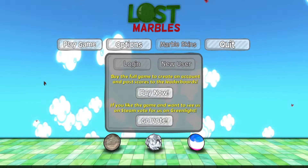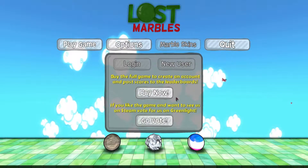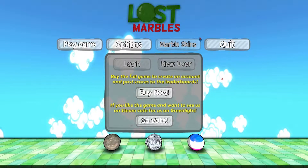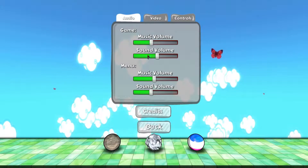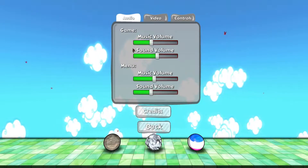Welcome to the InDemo for Lost Marbles. As you can see, it's got leaderboards. If you buy it, it's on Greenlight, which I'll link. Marble skins, which apparently you can't look at in the demo. Options: music slider, volume slider, for both in the game and the menu.